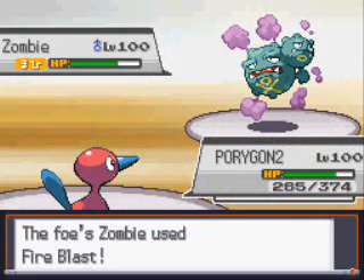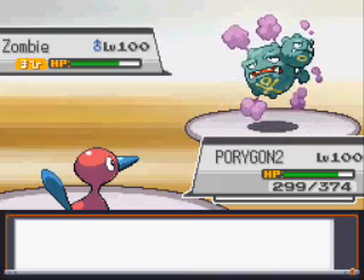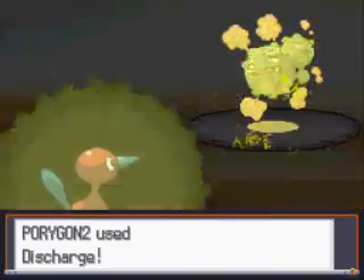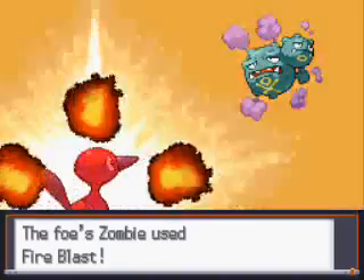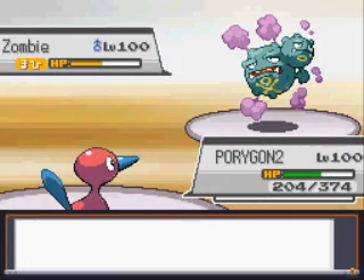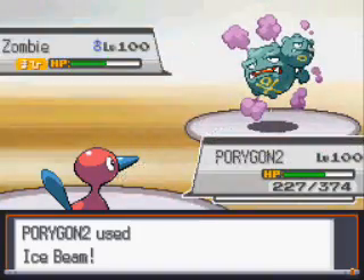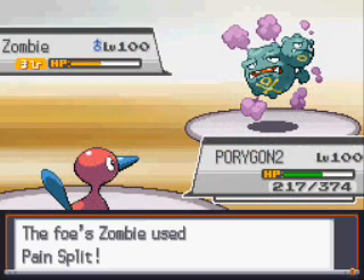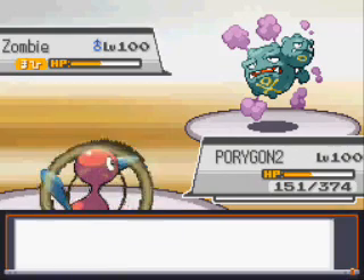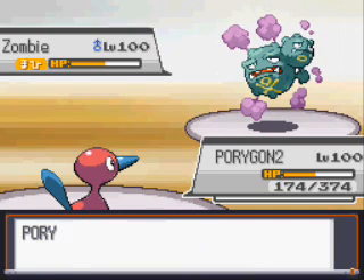He's going to Fire Blast me, and even though Porygon 2 is a physical wall, not a special wall, the HP EVs help against it too, and Fire Blast doesn't end up doing a whole lot. I go for Discharge because I'm thinking he might switch, and Discharge has a chance to Paralyze. But he doesn't switch and just Fire Blasts me again. I know he's Paralyzed and has Pain Split, but eventually I'll get him to Parahax when I need it. So I feel good about this matchup and will keep attacking until he dies. If I get low enough, I can Recover, which will heal me by a lot.